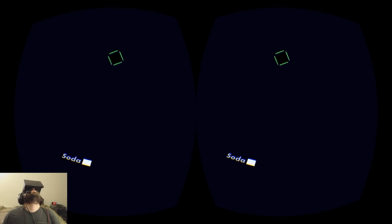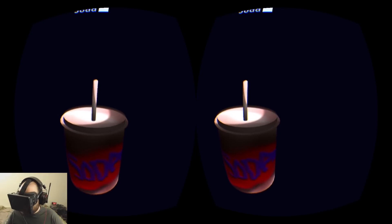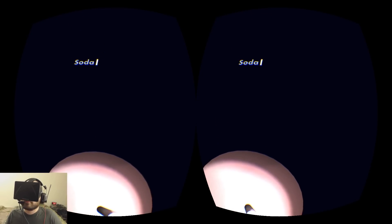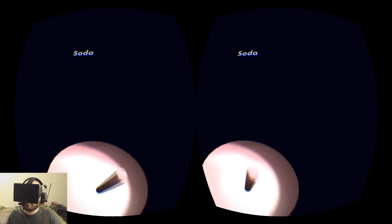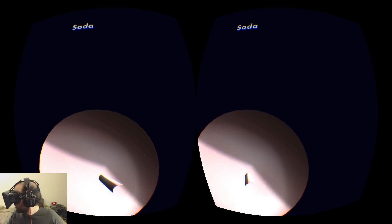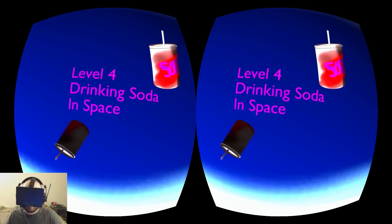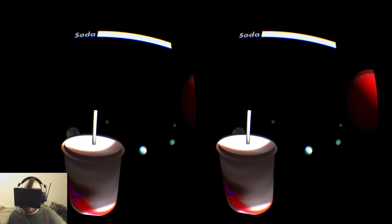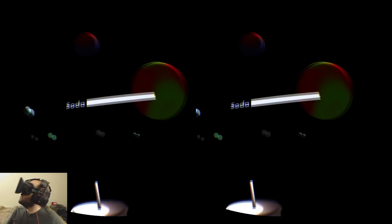Was that supposed to happen? I think I just wandered outside of the level. Only one thing to do — drink soda. I wonder if there's a way to get a million sodas. Alright, made it out of there. Level 4: drinking soda in space.